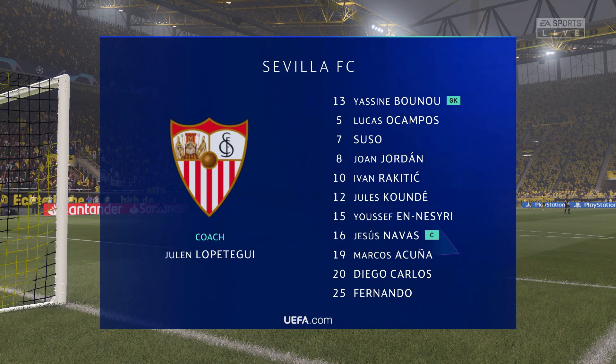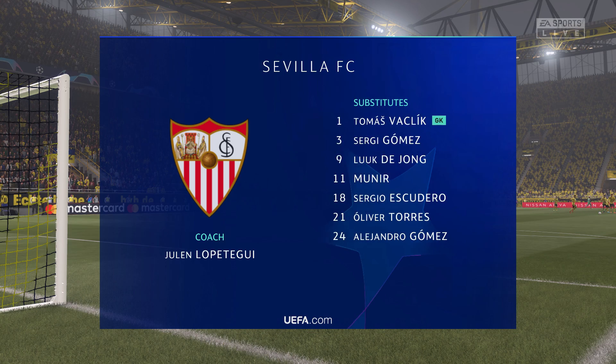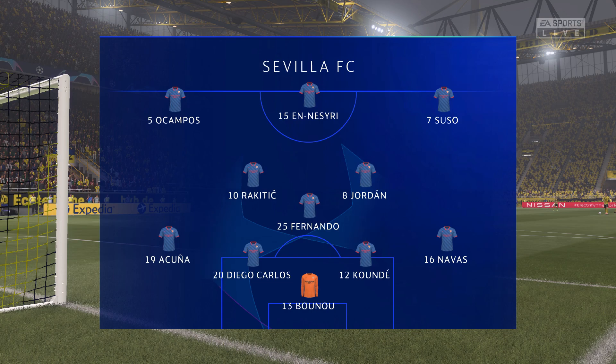The Sevilla side: we're thinking 4-3-3. One central striker — the width comes from the wingers, who will stay high and wide. Very narrow midfield and a conventional back four.